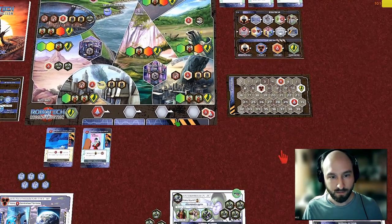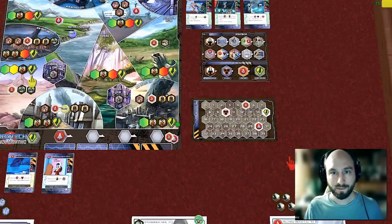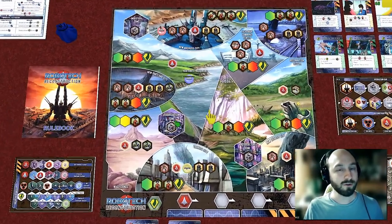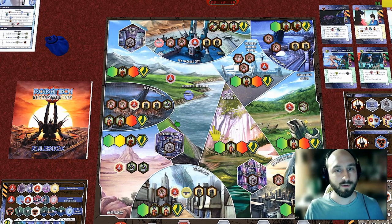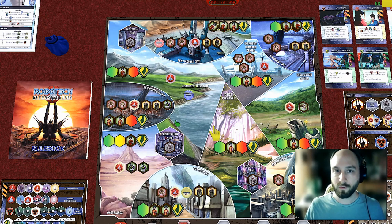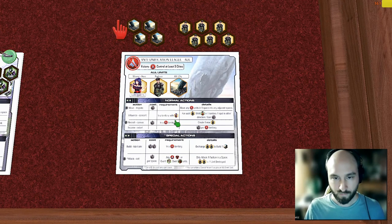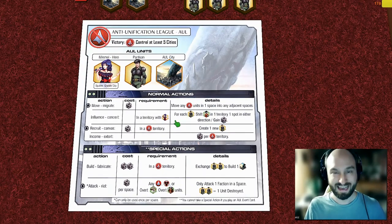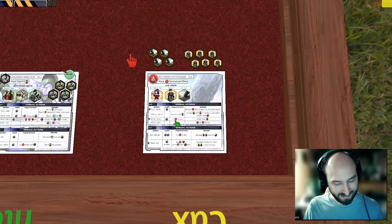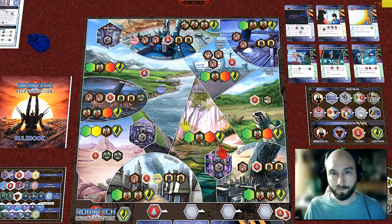The symbols underneath civilians are just for setup, showing where they go. In land territories there's one civilian per territory; in three southern cities there are two civilians each; Monument City has three; and New Macross has four. As the AUL, you need to control five or more cities. You also have the ability to build more cities as the game goes on, so you can alter the map by building city tokens onto the board — it's not necessary to control all five cities currently on the map.